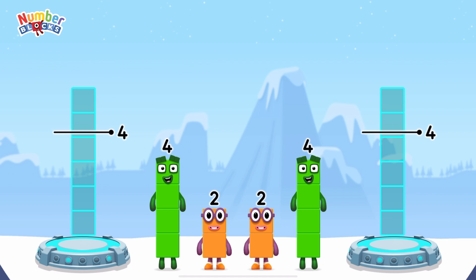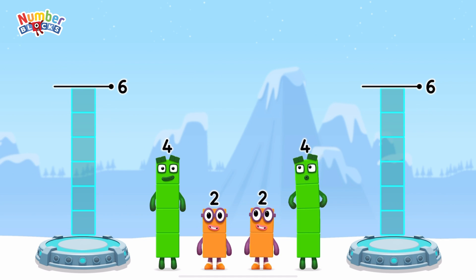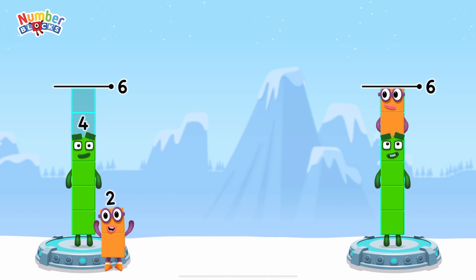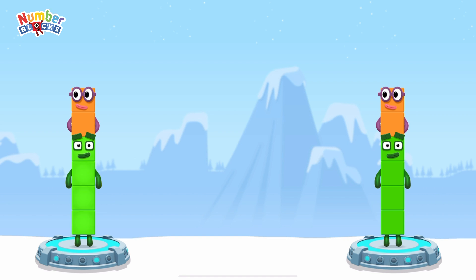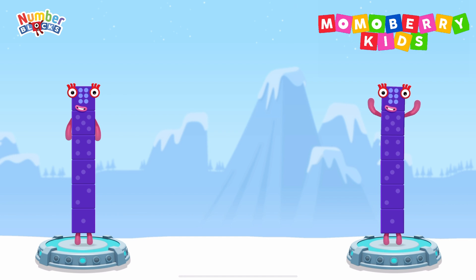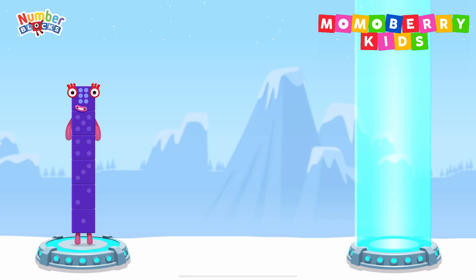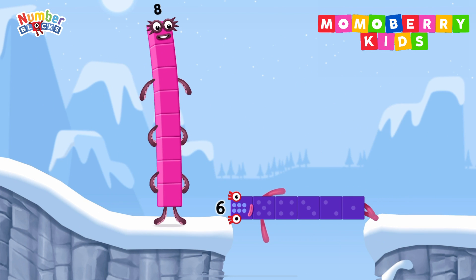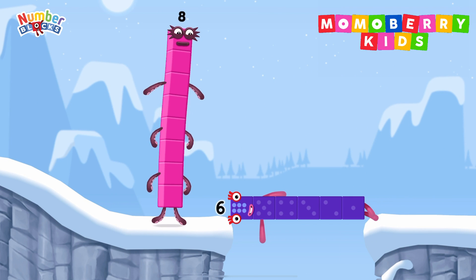Share the number blocks evenly to make two groups of six! Four, two, four, two — you got it! Four plus two equals six. Four plus two equals six. Six equals six.